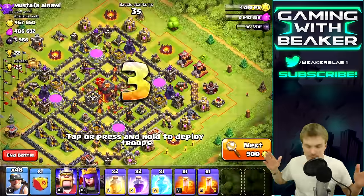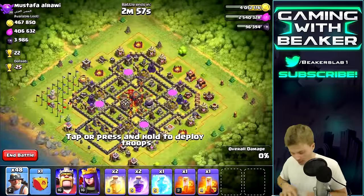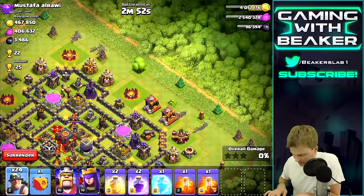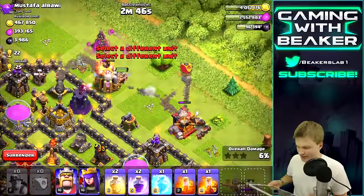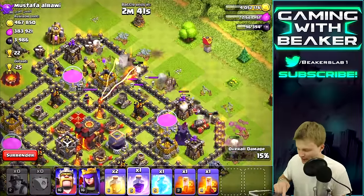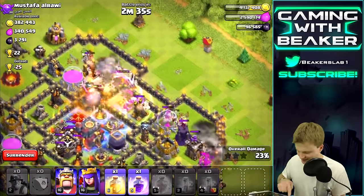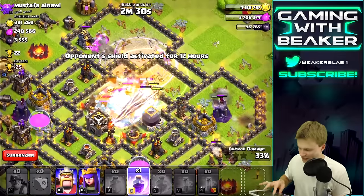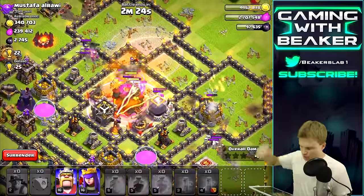Round four - what do you guys think, should we take this? We gotta go, we're here, might as well do it. Got our heroes, time to party. One two three four five six seven miners on one side, then the rest in the middle. Let's put a poison on the queen. Heal spell - wow, okay this base is definitely tougher, it's going a little harder this time. Second rage spell in the middle - can we get through?